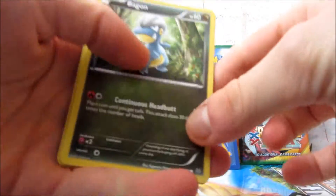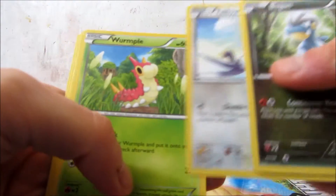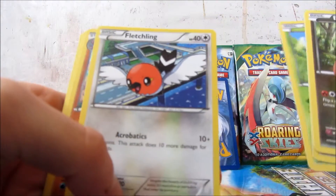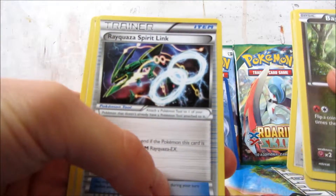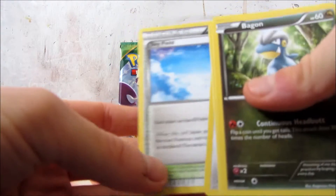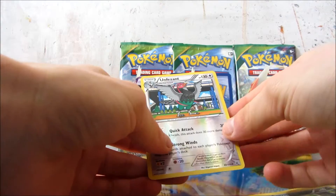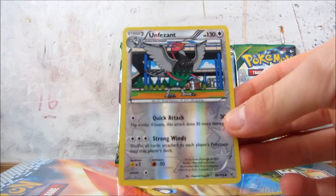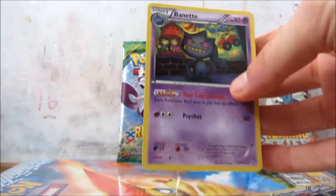Okay, first pack, we have Bagon, Electrike, Taylo, Wurmple, Fletchling, Gliscor, Rayquaza, Spiritlink, and Skyfield. This is an Unfeasant. And the rare is a Banette.